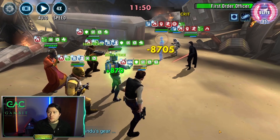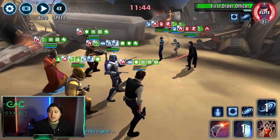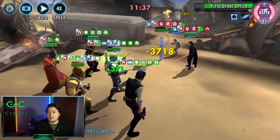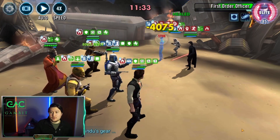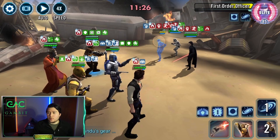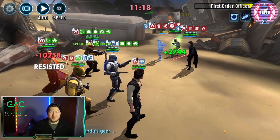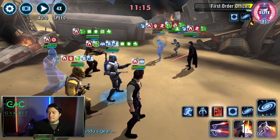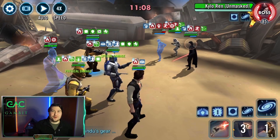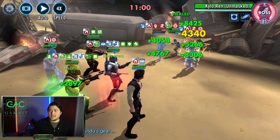Remember to get those thermoregulate stacks off often. Boba is going to be key here because he goes often — every time they use a special, he gets Frenzy and goes again. So when I use a special he's got Frenzy and shoots up to 100% turn meter. Once I get First Order Officer down, this is where I start doing something weird with the thermoregulates that kind of neuters my offense. I probably could have finished this a lot quicker.